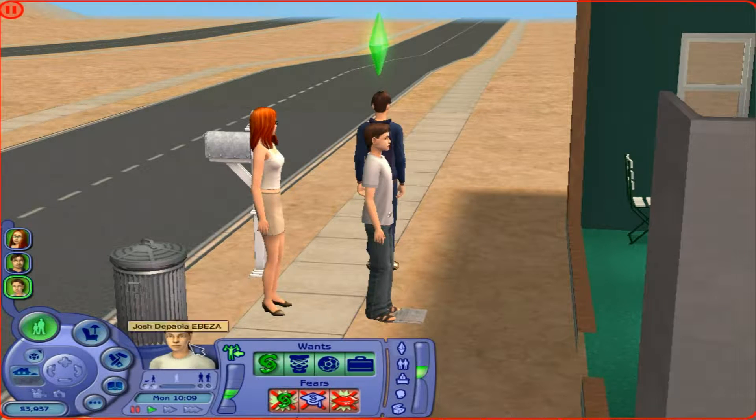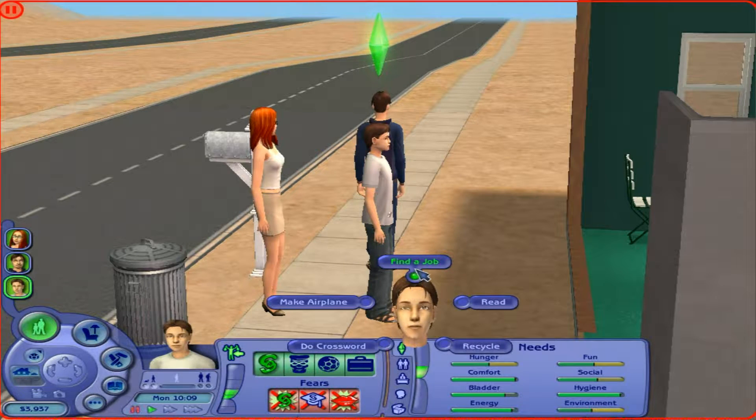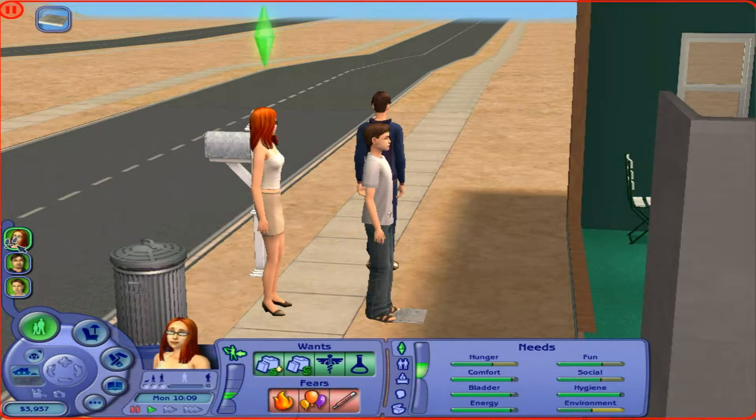We're going to start with Josh because he's selected. Let's get the needs bar up because that's probably the most important. He wants to earn some money and get a job in one of these careers. What I'm going to do before I start playing, just to give myself a head start, is set them all doing something they want to. Josh wants a telescope costing at least 500 simoleons, and a bookcase as well, and a job.